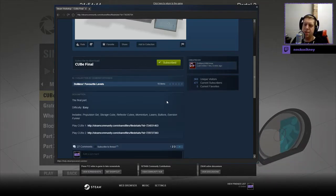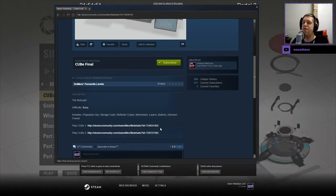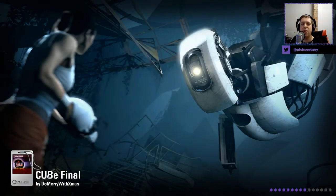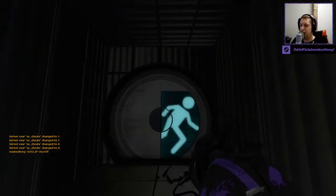The final part. Clearly I've missed the other two parts. Difficulty EC, Propulsion Gel, Storage Cube, Reflective Cube, Momentum, Laser Bosons, and Execution Final. There are the previous parts, but without further ado, let's jump into the map. I forgot the previous parts, or haven't seen the previous parts at least. Anyway, I digress. Let's get into the map.